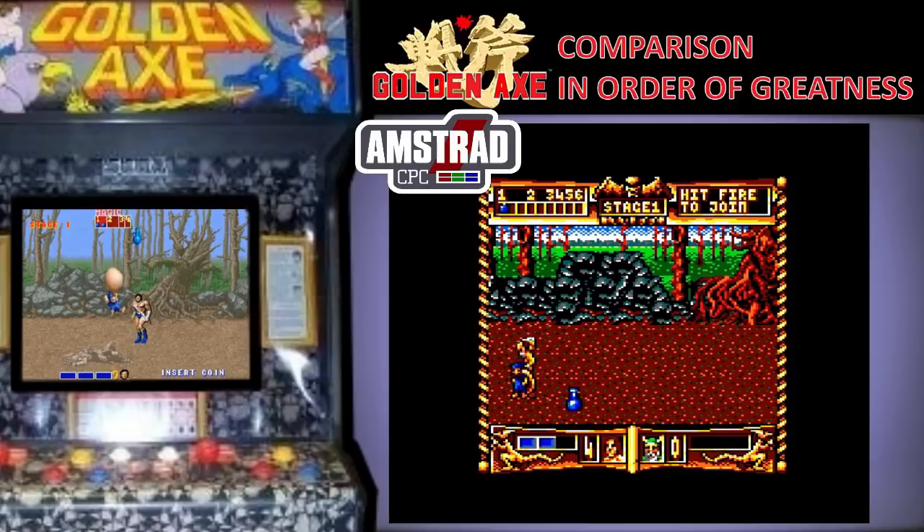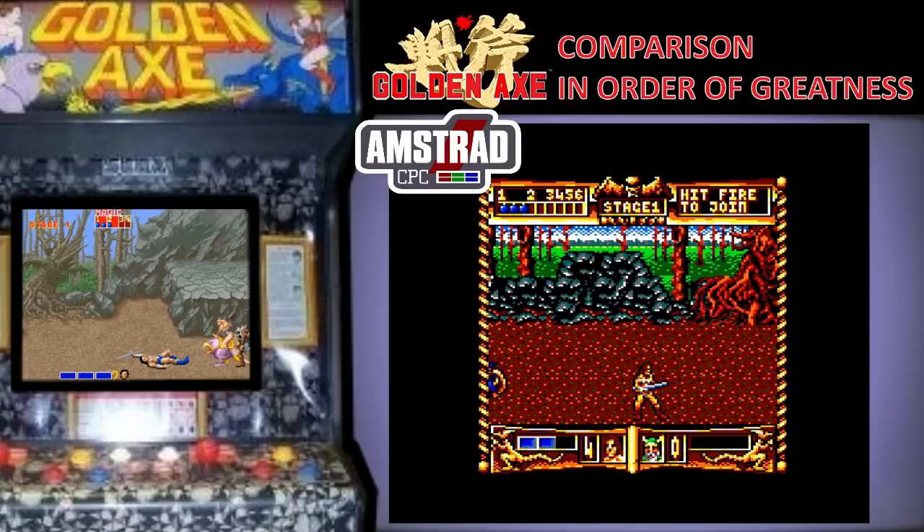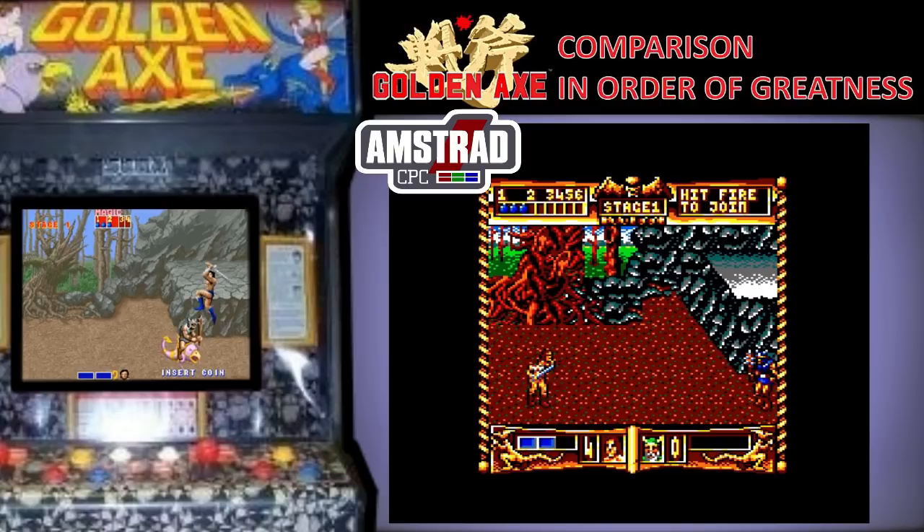10th place is taken by the Amstrad CPC. Much better looking than the Spectrum with grey colours, but again there's no in-game music and the sound effects are horrible. I also think the gameplay is a bit broken up by the inability to move for what seems like an eternity when you take a hit. And unless you've got a creature to ride on, it's more of a dash barge-a-thon than anything else.